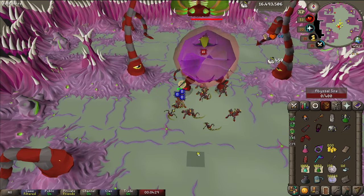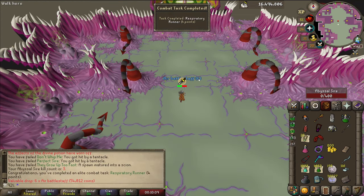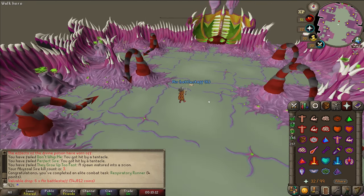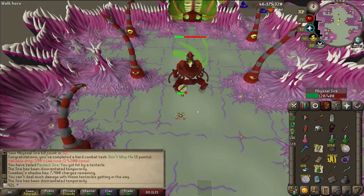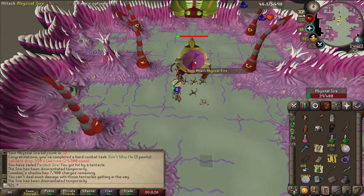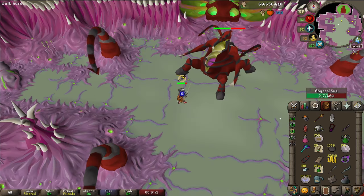That's our first KC and one combat task done. 'Don't Stop Moving' — this one is the one where we can't step on the pools — another KC and another task done. This one requires killing all the respirators in one cycle — another KC and another task done. 'Don't Whip Me' — don't get hit by the tentacles — another kill and another task. This one is where you kill the Sire so fast that the offspring can't become a menace.